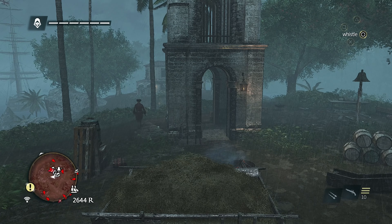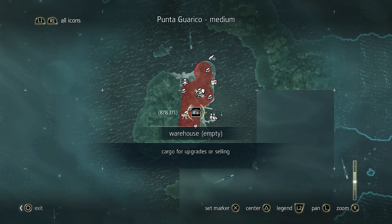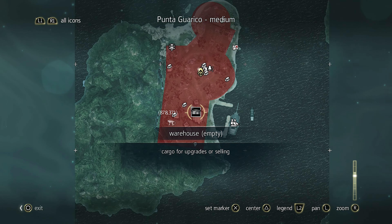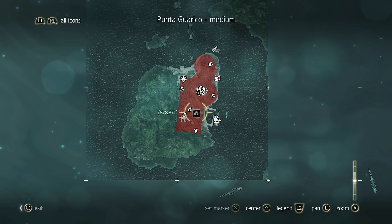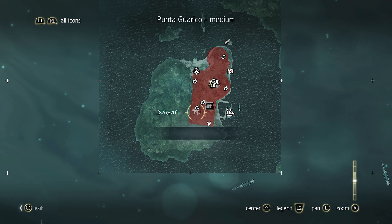Hello, welcome back to Assassin's Creed Black Flag. This is where we left off. We're here at this warehouse. Oh, it's empty now. It's odd. What is this? A Howler Monkey. Do we need that? No, we do not.